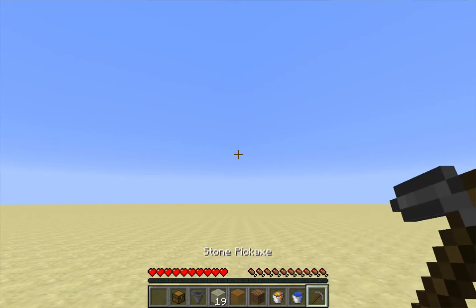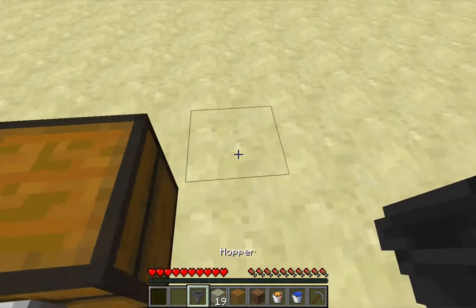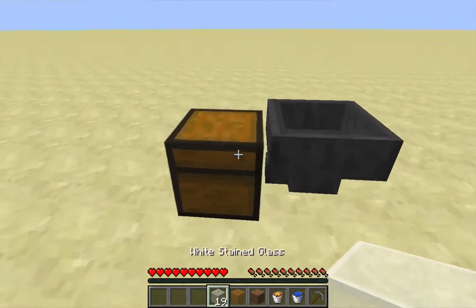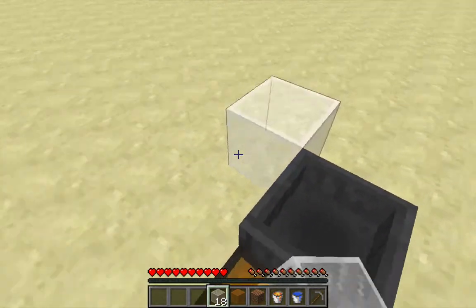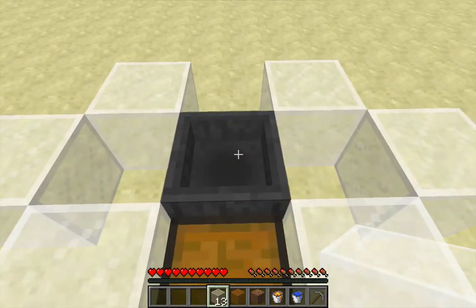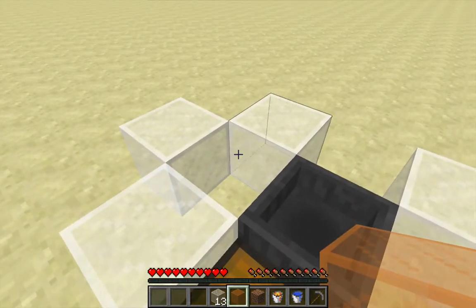And of course a pickaxe. Start by placing the chest directly in front of you, and place the hopper going into the back of the chest. Place a first layer of building blocks in this configuration, and then fill the hole on the left with another building block.